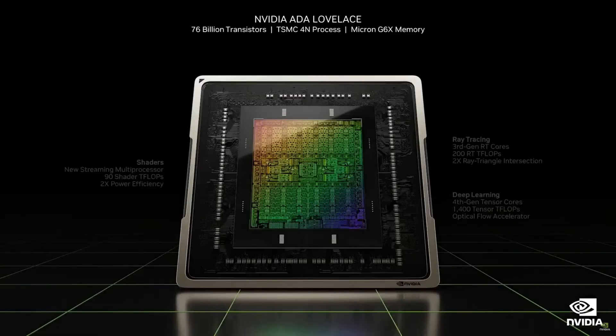The 4000 series graphics cards are based on a new architecture called the ADA Lovelace, featuring a mind-blowing 76 billion transistors and capable of accommodating up to 18,000 CUDA cores, which is about 70% over the previous Ampere generation. All three processes get an upgrade. The new cards get a brand new streaming multiprocessor capable of up to 90 teraflops.